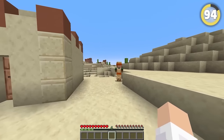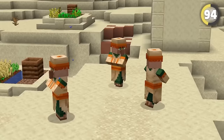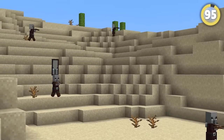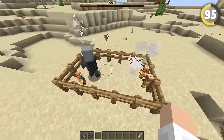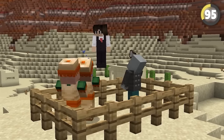Everyone knows how cowardly villagers are — they actually sweat during raids. They don't have much to worry about, though, because some of these villagers actually have morals. These scary axe guys called vindicators refuse to kill baby villagers, so at least when they grow up, they can rebuild the village.